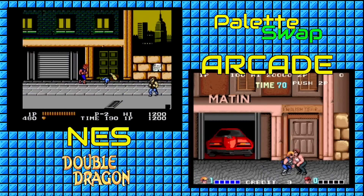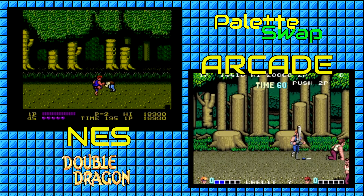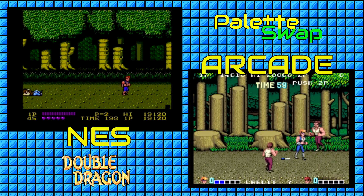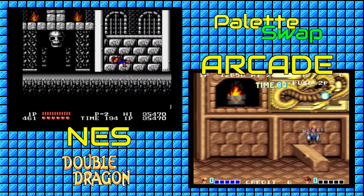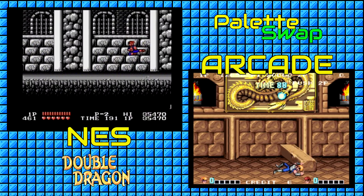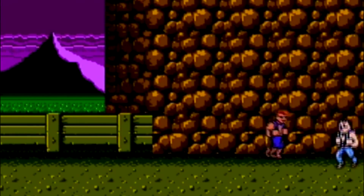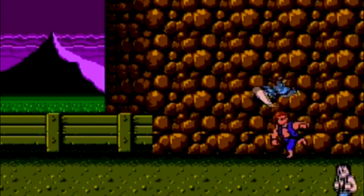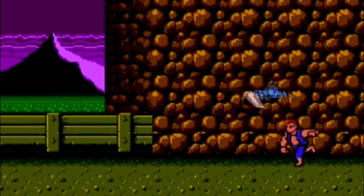Obviously, the first thing you'll notice between the two games is that the NES just isn't powerful enough to look as good as the arcade port. The character sprites are much more colorful and detailed in the original arcade version of Double Dragon, as are the backgrounds. The NES may not look as good as the arcade, but it still does a very good job of accurately representing the settings and characters shown in the original — it's a good-looking Nintendo game. The music is mostly the same between ports, though they obviously use different instrument sets. I'm partial to the NES version myself, but that's just because it's so familiar to me.